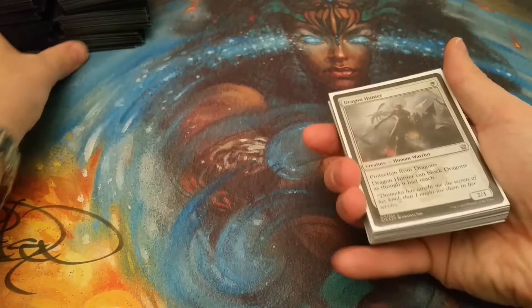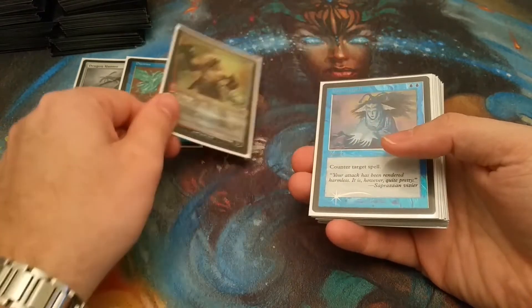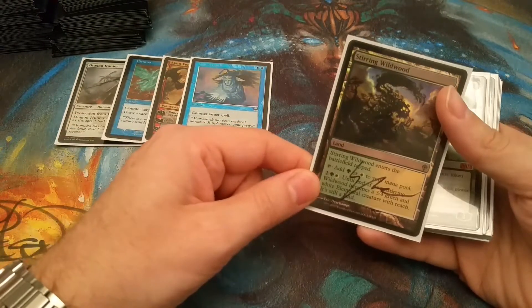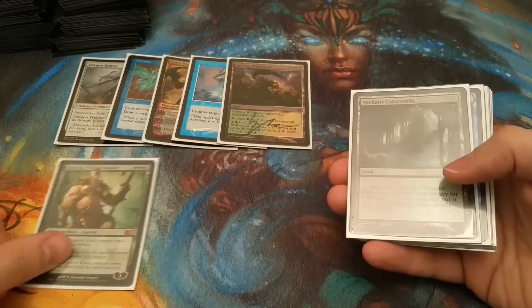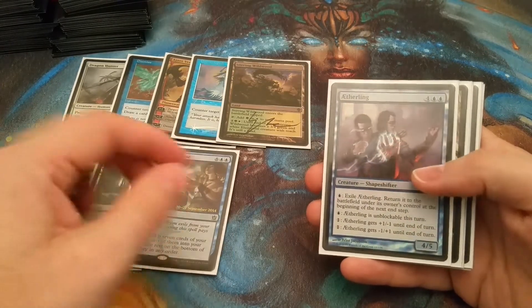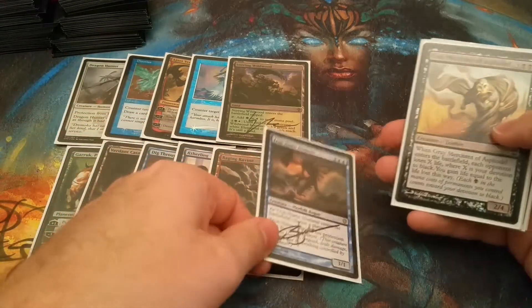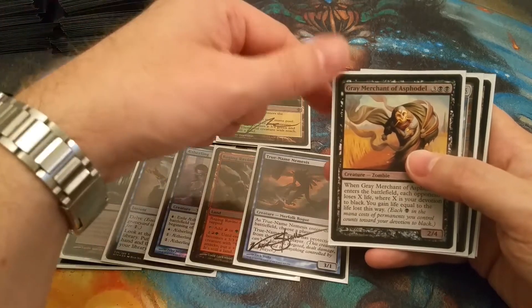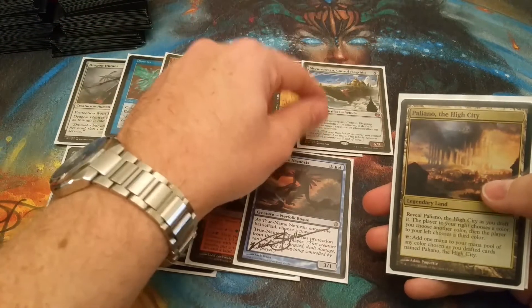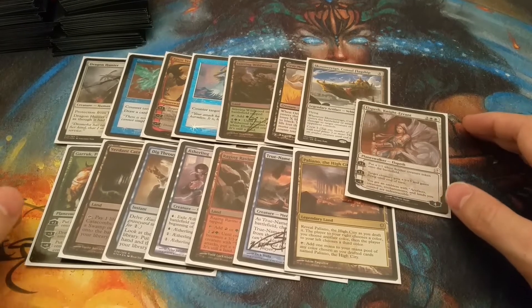Let's see what picks you all would like. We've got Dragon Hunter, Dismiss, Jaya Vengeant — a favorite planeswalker — Counterspell with my favorite art, Stirring Wildwood, Garruk Primal Hunter, a little mana fixing, Verdant Catacombs, Dig Through Time — a lot of pretty blue cards in this pack. Also Aetherling, Raging Ravine, another man-land, True-Name Nemesis — a card I've added more recently — Gray Merchant of Asphodel, and a super new addition to the cube: Sky Sovereign, Consul's Flagship.